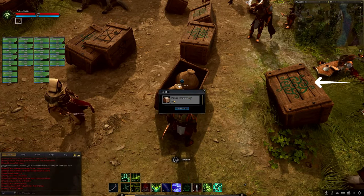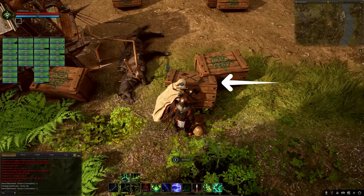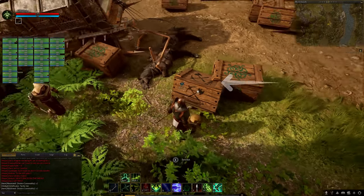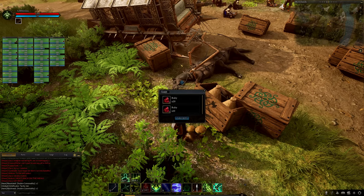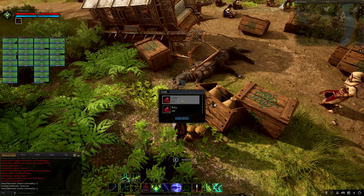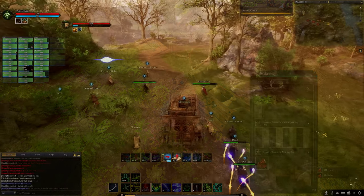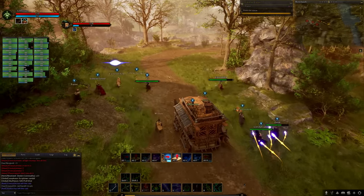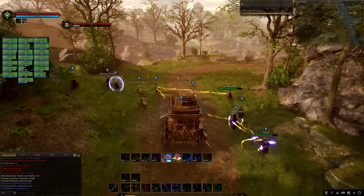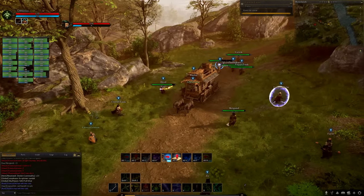You'll also be able to tell the difference between crate types: commodity crates are marked with a green symbol and material crates are marked with a black symbol. Anyone in the area can loot a caravan's wreckage, so keep an eye out while looting. To get the most value, you want to transport sealed crates and then sell them — you can unseal them but you'll yield less.